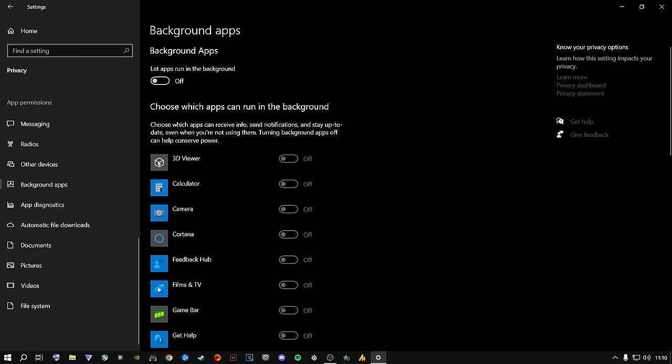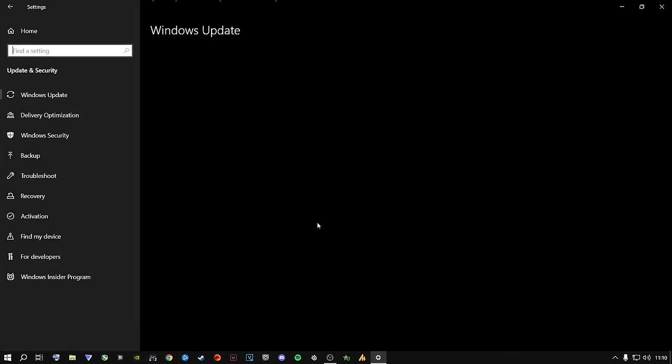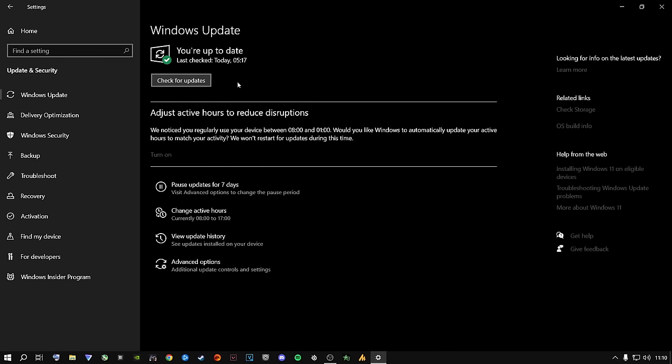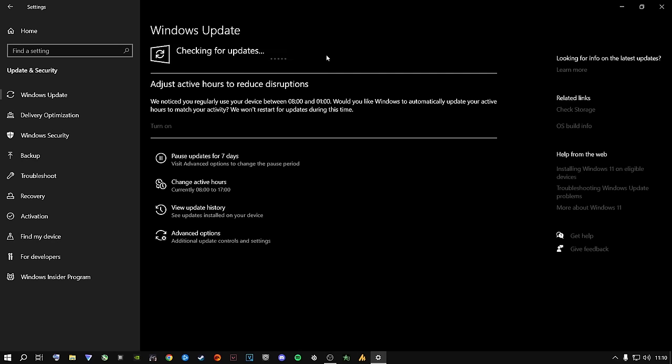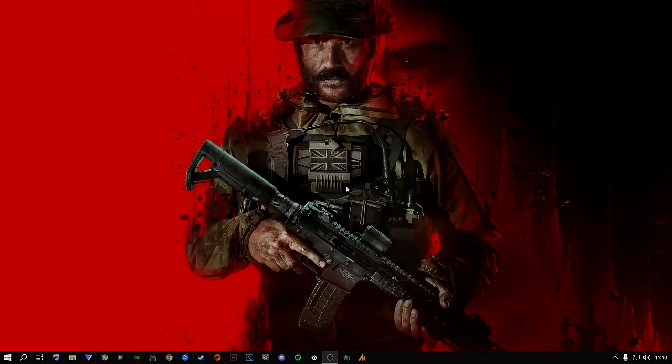I'm not going to cover that now as it would make this video even longer. Go to Update and Security and make sure your Windows is up to date to the latest version, whether you're on Windows 10 or 11. Do this on a regular basis. Once you're done, close out of Settings. Let's jump straight into the next step.